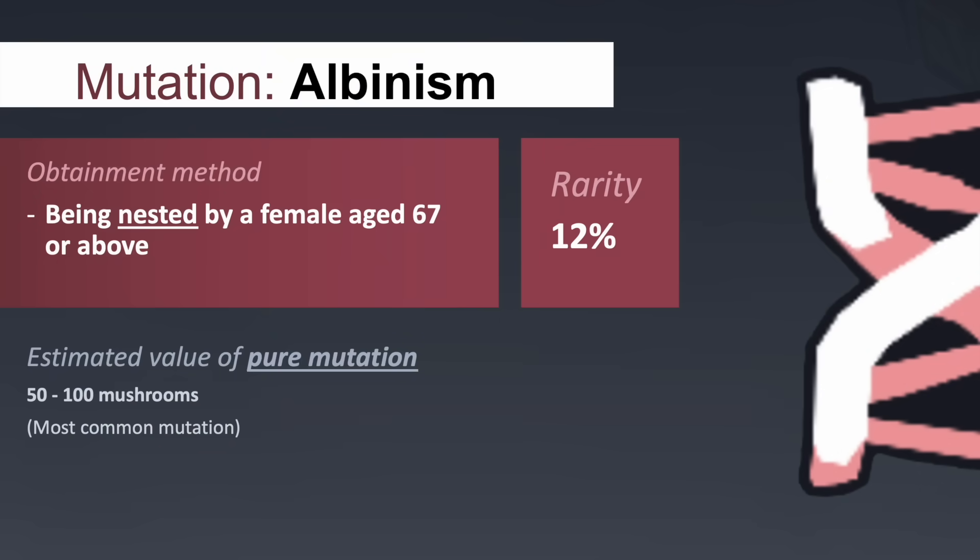Albinism, along with melanism, leucistic and piebald mutations, are all inspired by real-life mutations that occur within different species.